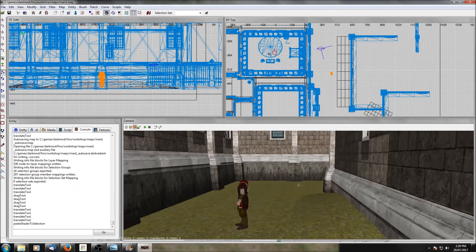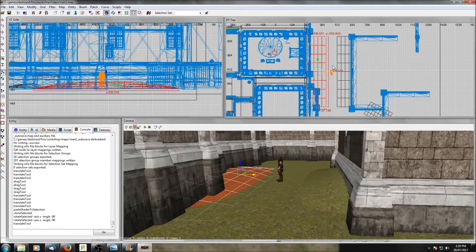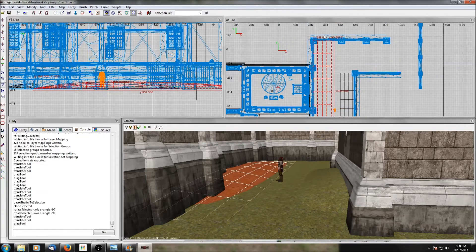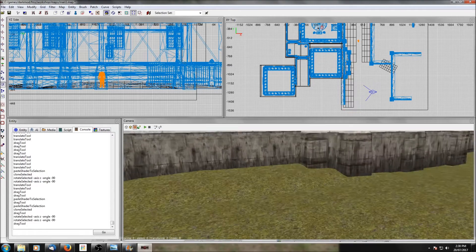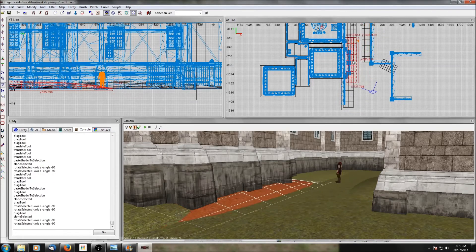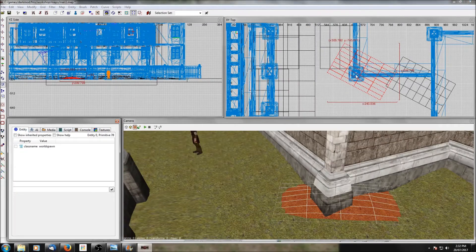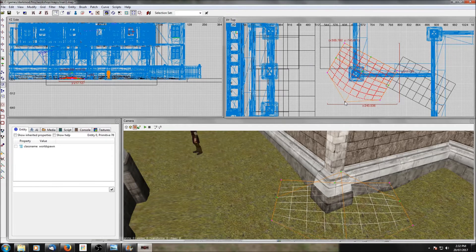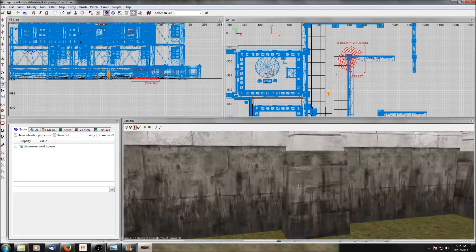Once I get one patch that I like, I usually just clone it around the area, resizing it here and there to keep them all from looking the same. You can see how if you keep doing that you can wind up with ground that's quite flowing and uneven. There is something we'll need to do later to make sure AI can pathfind over these patches — at least the taller ones — but we'll get to that later. You can see pulling a vert sideways makes the patch more rounded — patches don't have to stay rectangular.